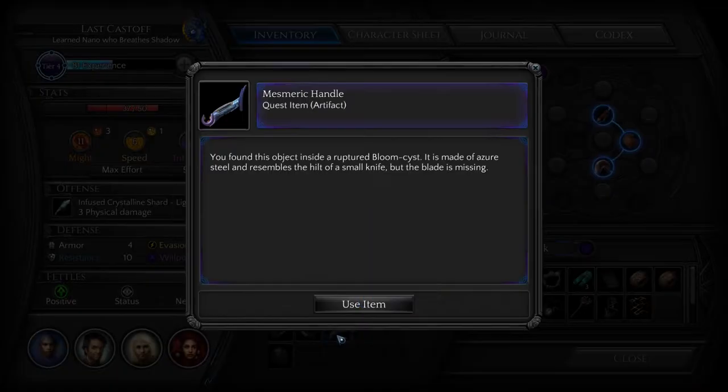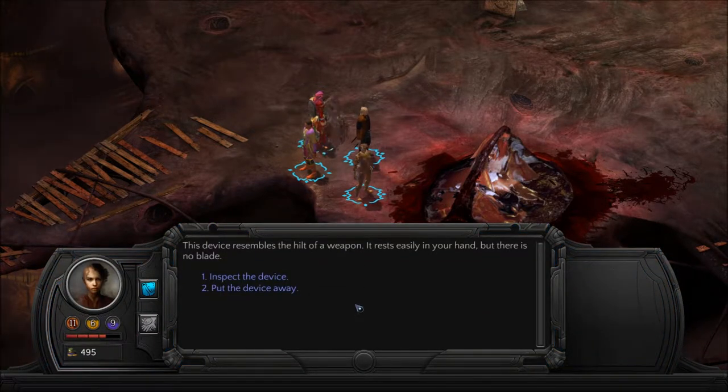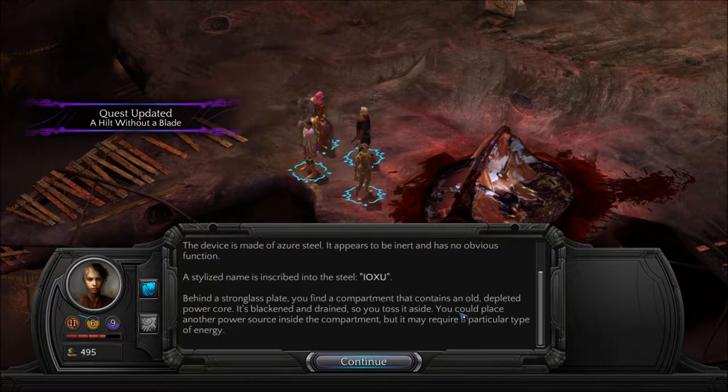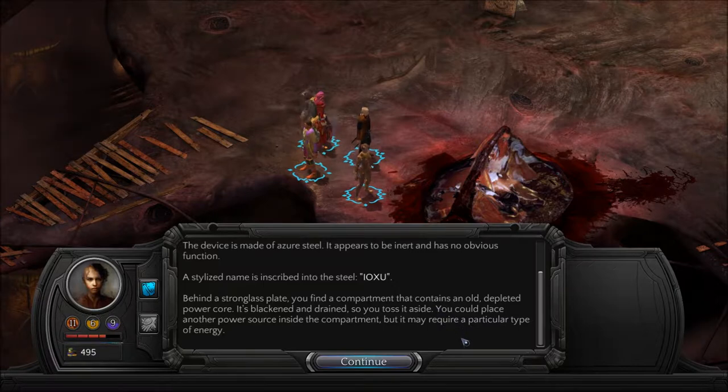So what the hell do we have here? We can use it. The device resembles the hilt of a weapon. It rests easily in your hand, but there is no blade. The device is made of azure steel. It appears to be inert and has no obvious function. A stylized name is inscribed into the steel — I-O-X-U. Behind a strong glass plate, you find a compartment that contains an old depleted power core. It's blackened and drained, so you toss it aside. You could place another power source inside the compartment, but it may require a particular type of energy. I'll remember that.